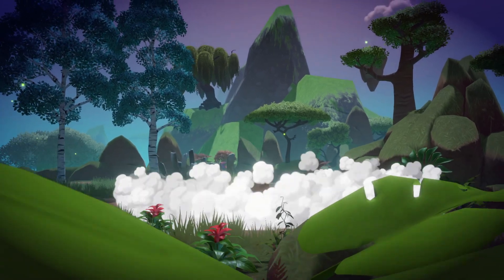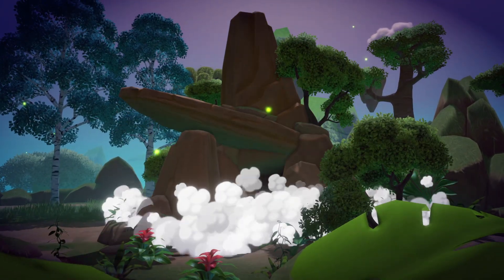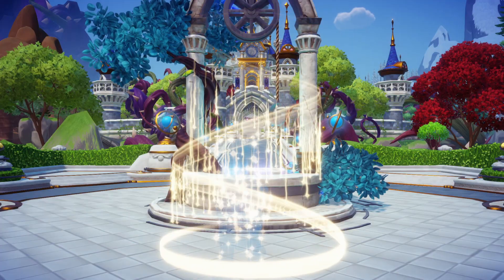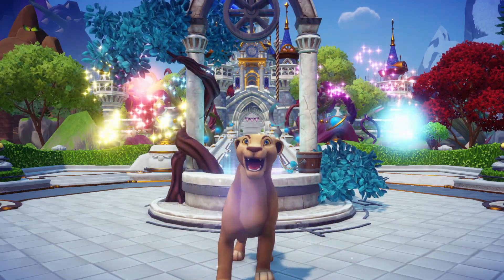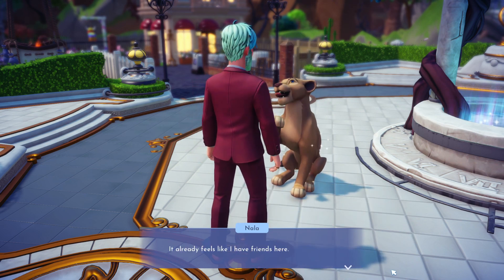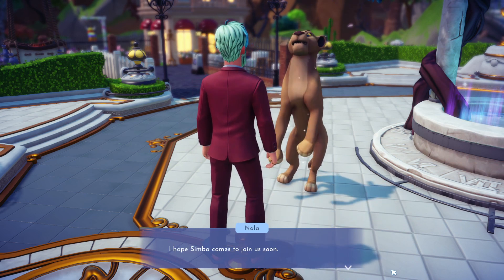After completing this, head back to the valley and place down Pride Rock in any location of your choosing. It's going to cost you 10,000 Dreamlight, and then you can go and welcome Nala to the valley. Upon speaking to her she'll let you know that Simba said he'll come to the valley later as something is bothering him and he wants some alone time.